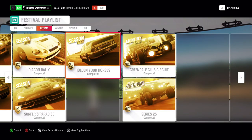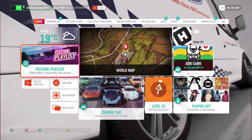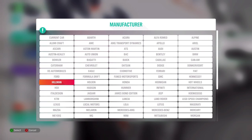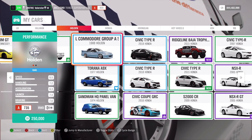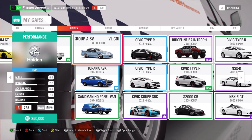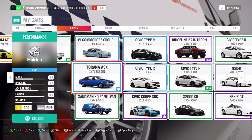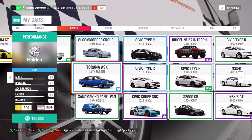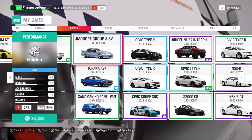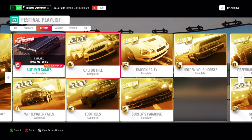Here we need a Holden in C-class. This is by the way the new car that we won from the previous championship — that we're going to win from this championship too. I took the Torana; I like the Torana. This one is also good, but I prefer the Torana. That's everything for the championships — let's have a look at the stunts now.